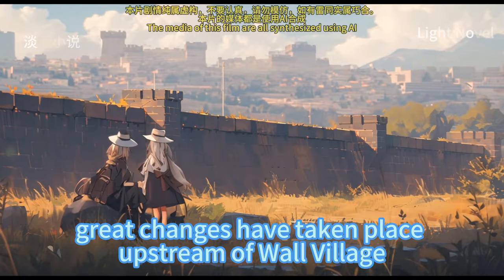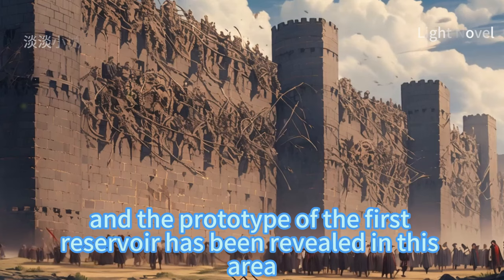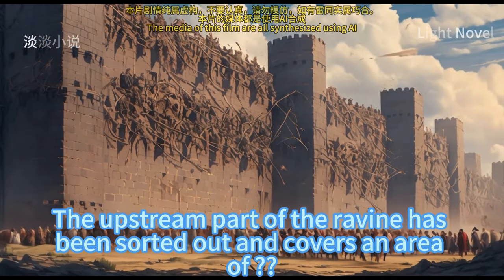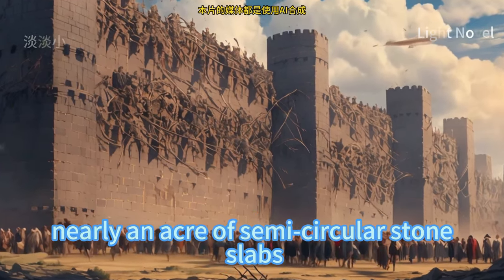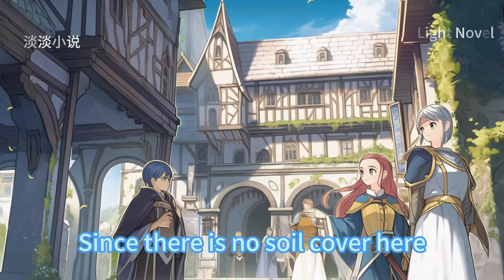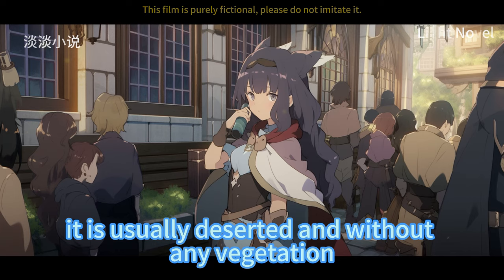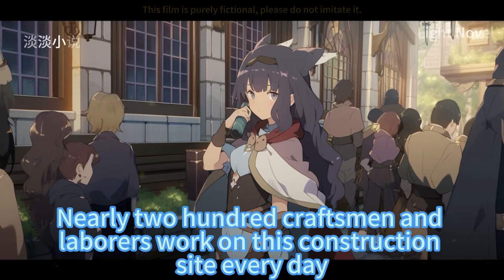In just three days, great changes have taken place upstream of Wall Village, and the prototype of the first reservoir has been revealed in this area. The upstream part of the ravine has been sorted out and covers an area of nearly an acre of semicircular stone slabs. Since there is no soil cover here, it is usually deserted and without any vegetation. Nearly 200 craftsmen and laborers work on this construction site every day.